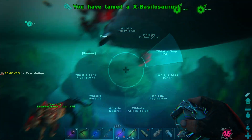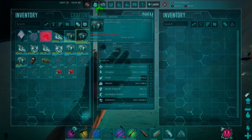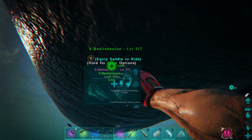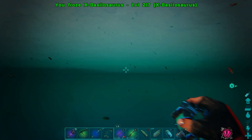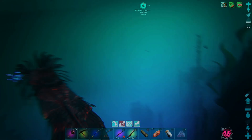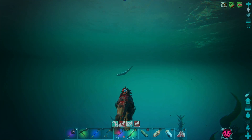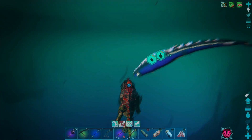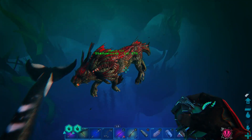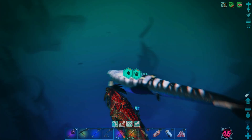She's ours! Stats: 14,400 health, 12,30 stam, 285 melee, and 11,48 weight. The weight might actually be the best in the group, which is pretty good. While taming this one I spotted another one nearby that I really like the colors on too, so this has turned into a full Basilo taming session. Already done the first feed on that one — see you in a little bit.